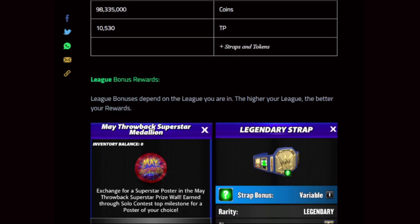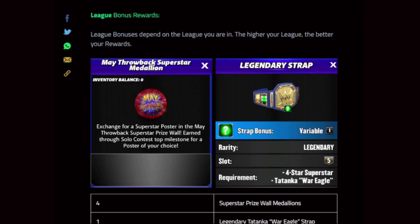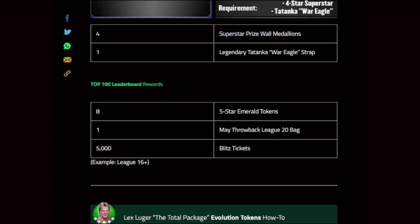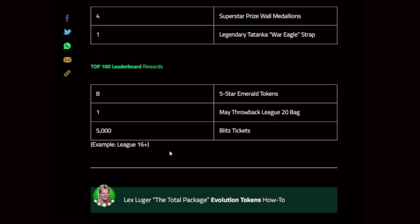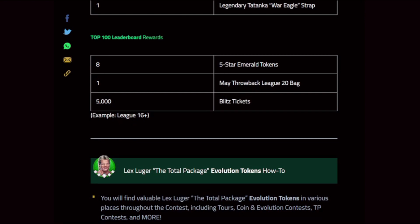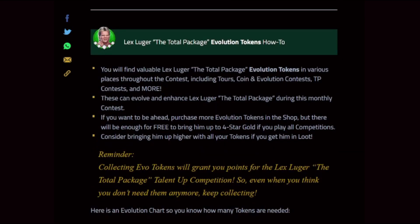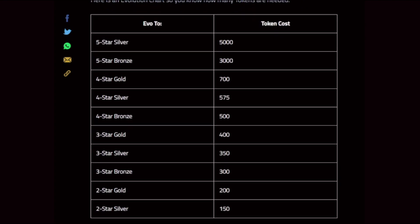League bonuses depend on the league you are in — the higher the league, the better your rewards. Top league gets four medallions, then it gets broken down: a certain bracket gets three, a certain bracket gets two, a certain bracket gets one. Leaderboard example: 16 and up gets four leaderboard emerald tokens, league bags, blitz tickets, and evolution tokens. Here's the chart to screenshot and send to your faction — pretty straightforward: 3,000 to go gets five bronze, 5,000 to go gets five silver.